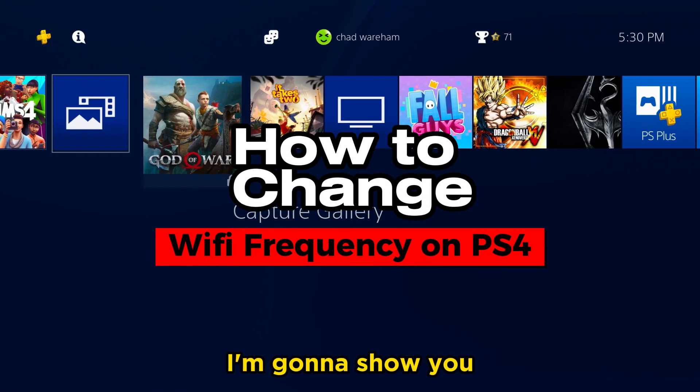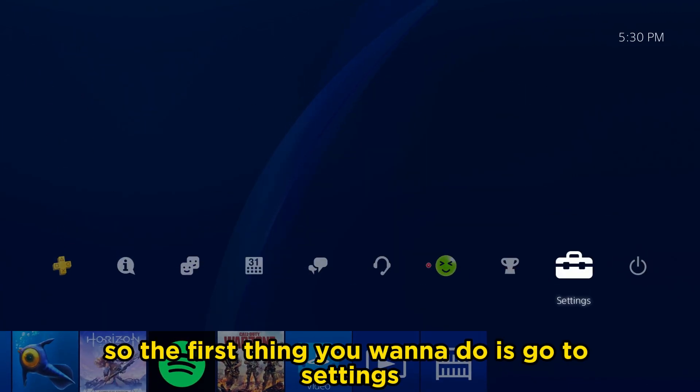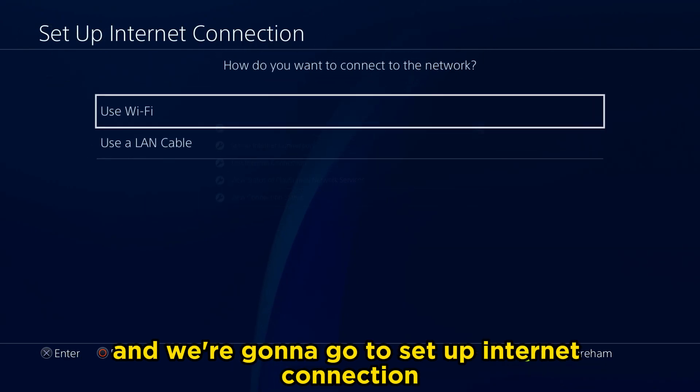In this video, I'm going to show you how to change your Wi-Fi frequency band on PS4. The first thing you want to do is go to Settings. From here, we're going to go to Network Settings and then go to Set Up Internet Connection.